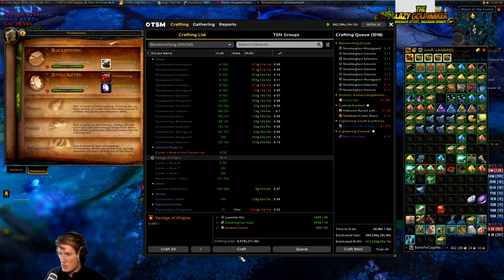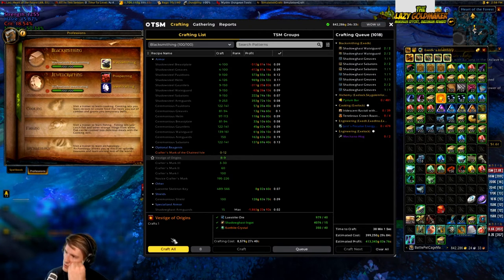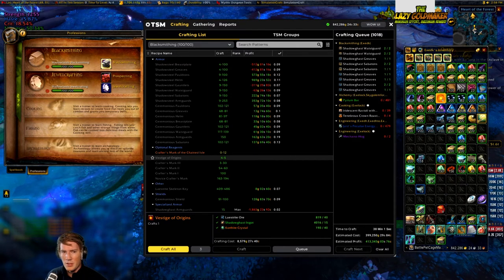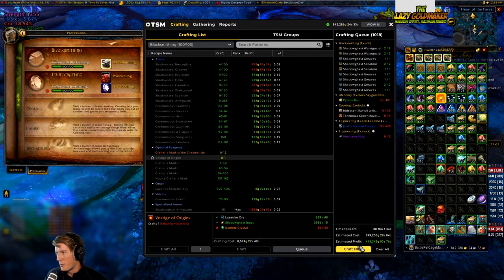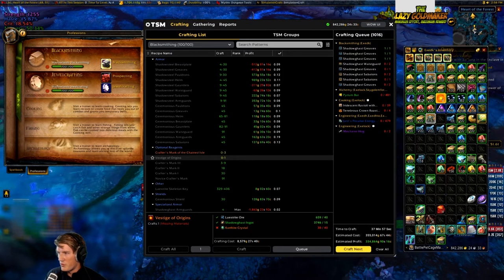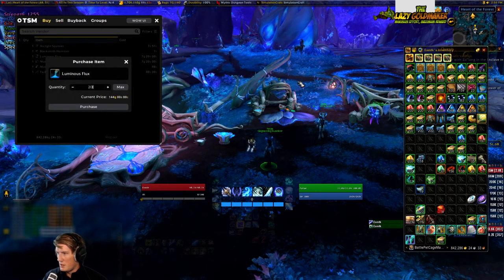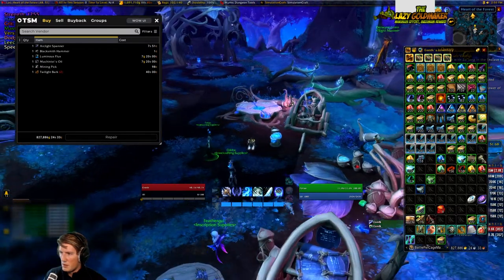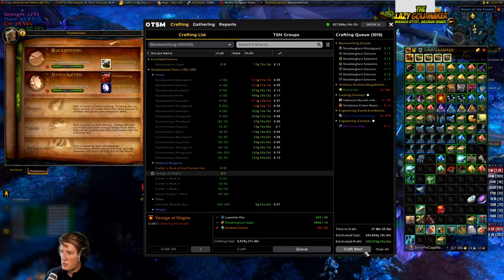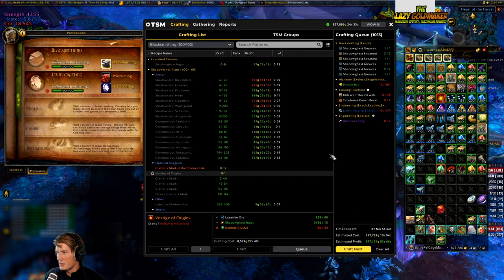We also need some vestiges since I'm a little low - I can just craft all since I have more than enough quartzite crystals. I'm almost completely out of jewelcrafting legendaries but I don't think I have too many essence. This will be the same for literally every other profession. We also need more luminous flux - luckily I'm here so I can get that very easily, just get 2K. It's literally physically impossible to buy too much luminous flux because I'll just use it for shadowghast ingots anyway.